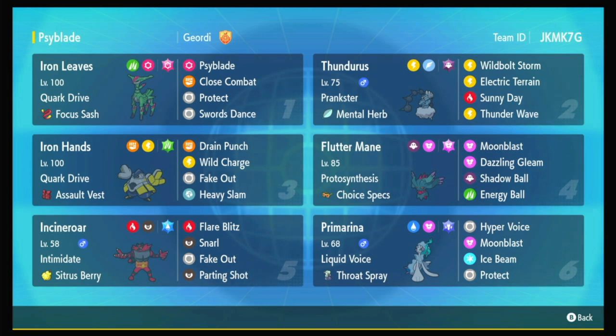Otherwise it's a pretty normal set, but I've also teched on Snarl to have the Psychic Spam matchup be a little bit better, because I'm always worried about that. In our last slot, just to round things out, we've got a Primarina — it's a Throat Spray set, it's got Ice Beam, it's just pretty good all around.